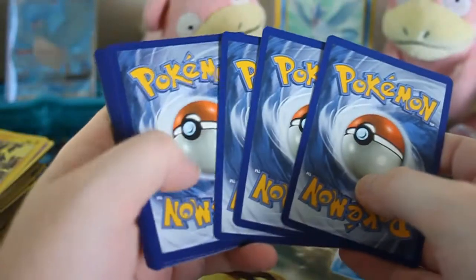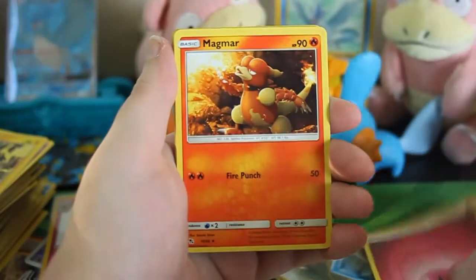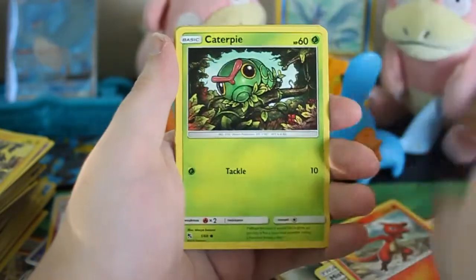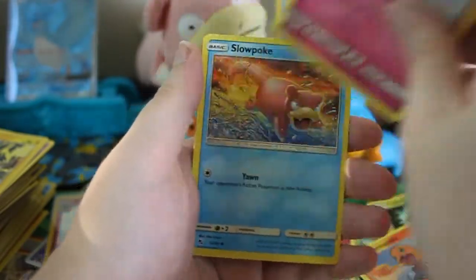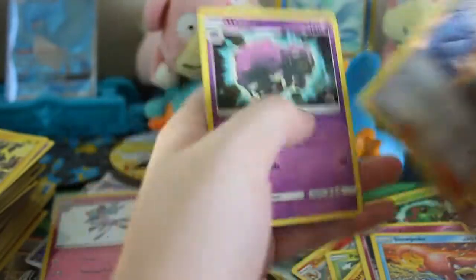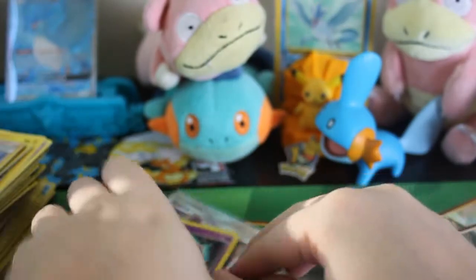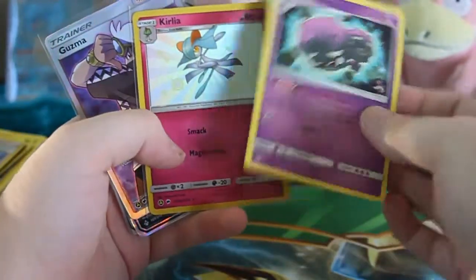Out of four packs getting two hits — that was pretty decent. Magmar, Misty's Gym, Charmeleon, Caterpie, Paras, Charmander, Clefairy, Slowpoke, Slowpoke, a Reverse Brock's Grit, and here's the Weezing that I needed. So out of all those packs I opened, I got the Weezing I needed for some reason, plus the Shiny Full Art Supporter Guzma.